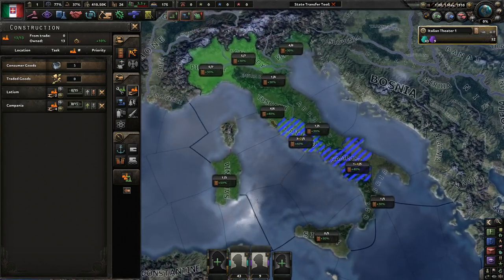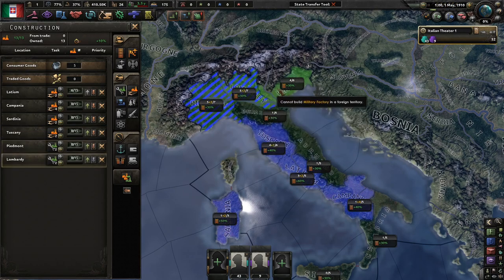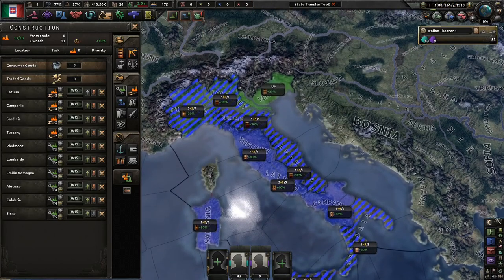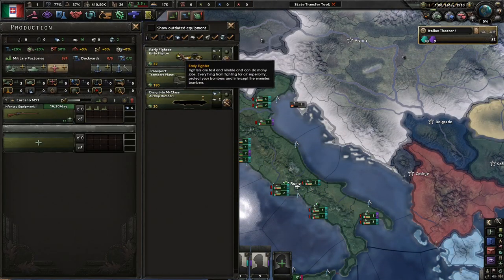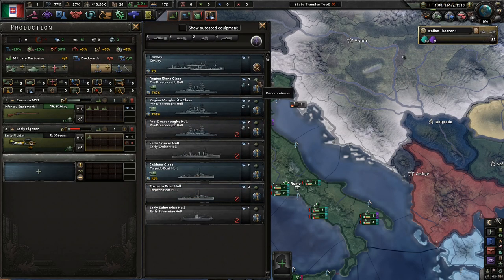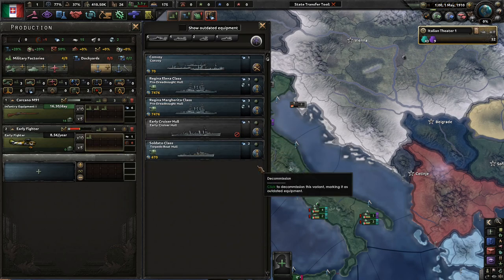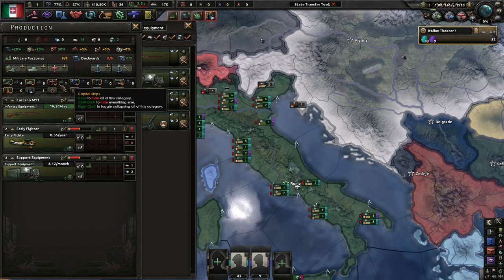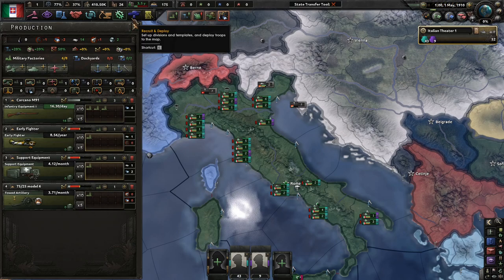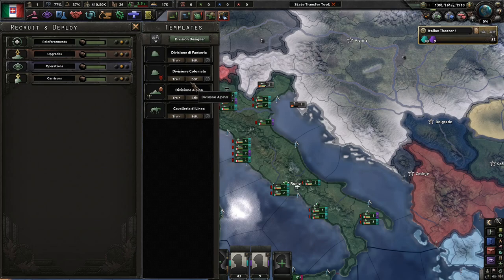40% construction speed. I almost never play Italy — I really don't like playing as them usually, just because they're not strong. They're not like Germany-strong. Even France might be a little stronger. But I'm making an exception. I haven't taken a look at this navy yet. They probably don't have a lot of fuel. I don't use howitzers just because I don't really like them. Maybe in the next campaign I will.